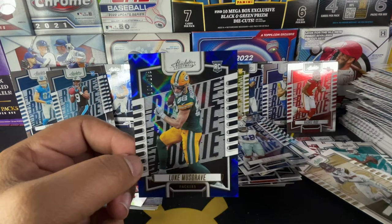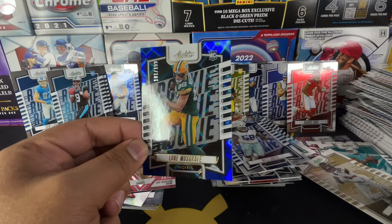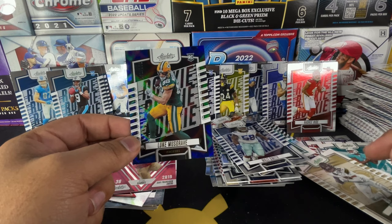This was by far my favorite card of the rip — the Luke Musgrave blue, kind of like a diamond-looking card. If you enjoyed this video, make sure you leave the video a like. Stay lively!